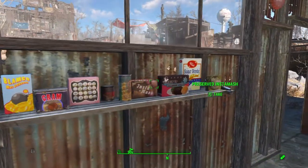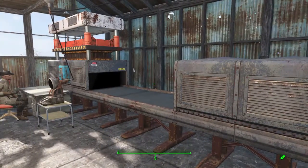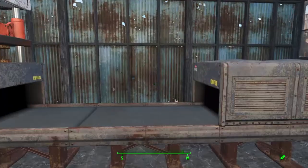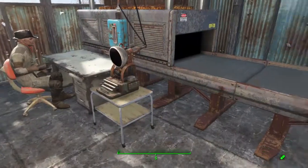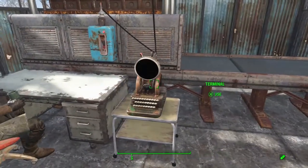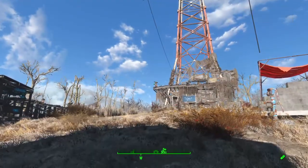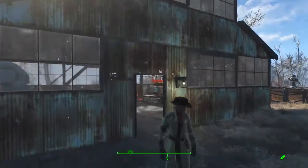Hello Wastelanders, it's Jewelsmith and this is going to be a quick video to show you my food processing machine. They're calling it the food processor. I added the conveyor storage on the end, which is optional — it doesn't have to be there. If you don't put it there, everything just rolls out and falls on the ground or into some other container like a bathtub or whatever you want to put underneath. I've hooked up a terminal, a switch, and there's the power. I'm at Abernathy Farm, which I toured in a previous settlement tour video, and this is where I built my food manufacturing facility.